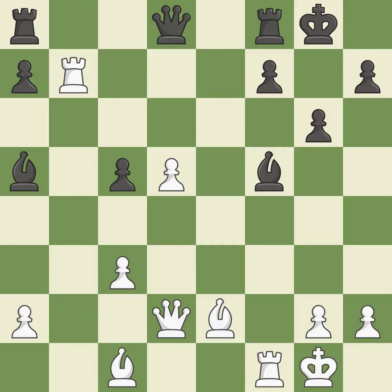This places a rook on the seventh rank, activating the rook and restricting the opponent's king. This threatens to push a passed pawn towards promotion. This disregards a more effective approach to link rooks.